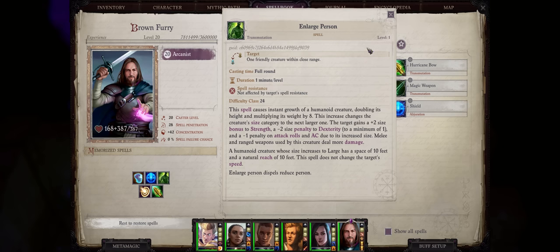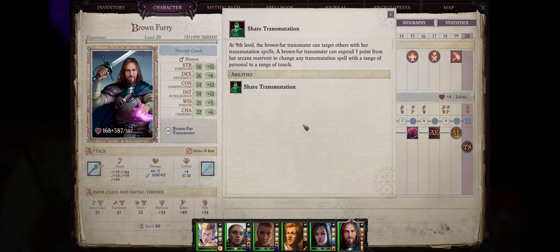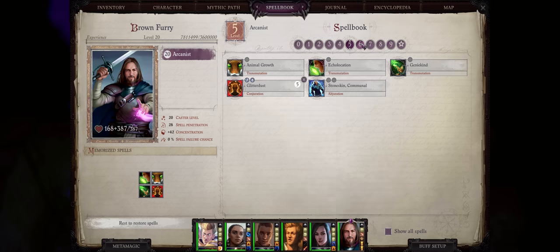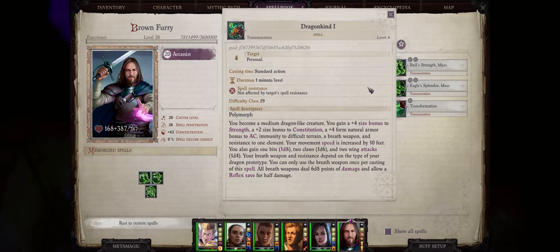For example, Powerful Change can enhance both Enlarge Person for a size boost to strength and also Bull's Strength for an enhancement bonus to strength, all at the same time. Lastly, their Shared Transmutation ability allows you to cast personal-only transmutation buffs even on allies, for some very powerful buffs such as Echolocation, Geniekind, Transformation, and even all of the dragon shapeshifting spells.